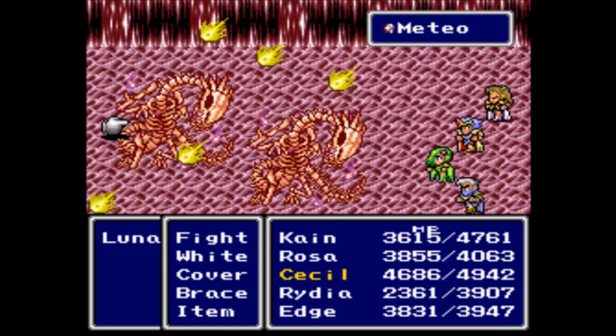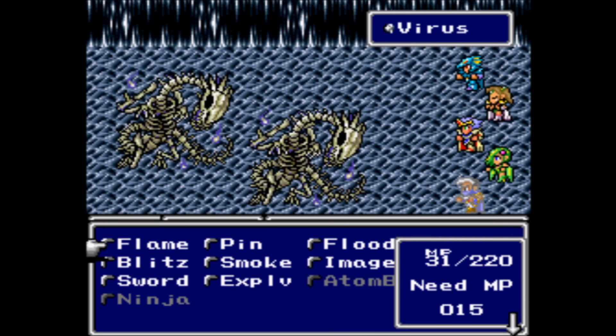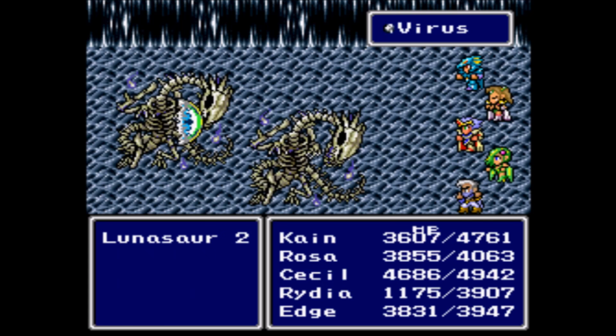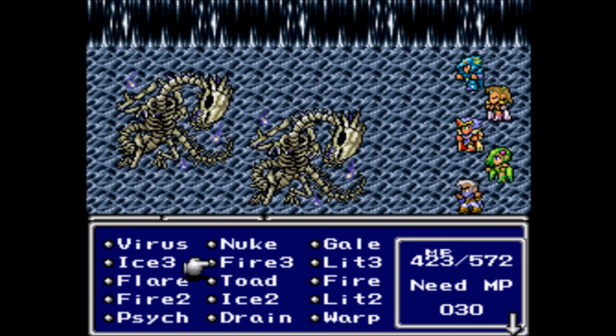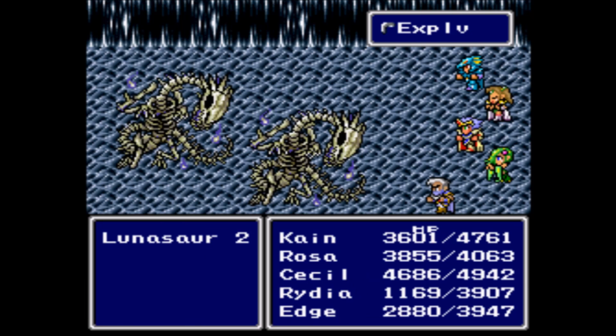We seem to be doing okay as far as HP is concerned, so Cecil can join in the fun with attacking. Do you see what I mean about Cecil's attack power? It's not all that hot right now compared to what Rosa's able to deal out. Cecil's probably going to have to heal up already. I don't want her dying — not that she needs the experience, I just don't want her dying. I really just want her able to use the Medio spell.